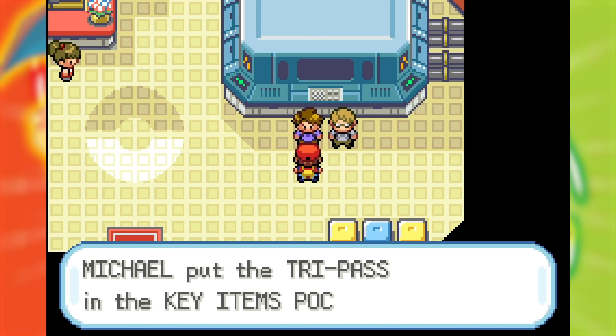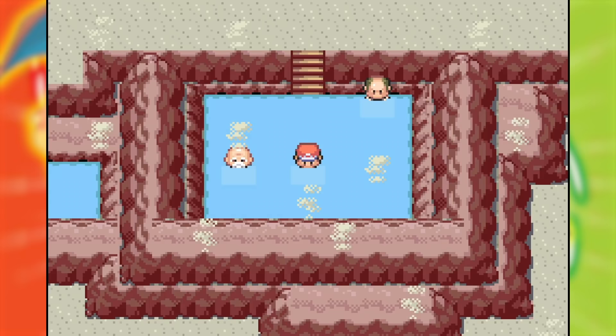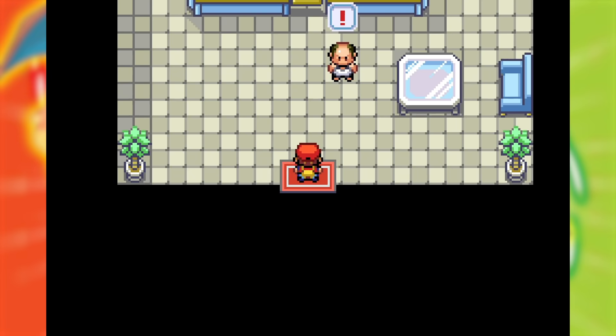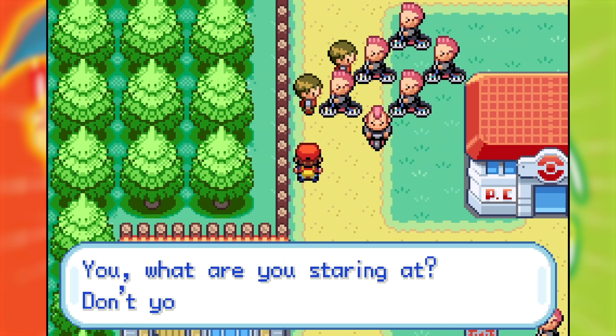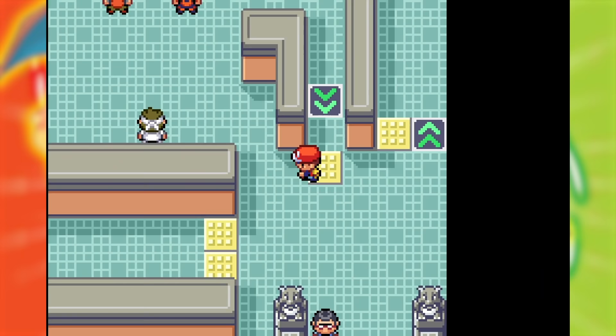Long story short, I witnessed the Council of Comp Sci majors, got repeatedly punched in the face, bathed with old men, met the father of a girl with a situationally appropriate name, made an unwise decision to fight an entire biker gang but won anyways, and rescued the lost Lostelle. Back on the mainland, it was time for the Viridian Gym — the most grueling set of gym trainers I've battled in a long time.